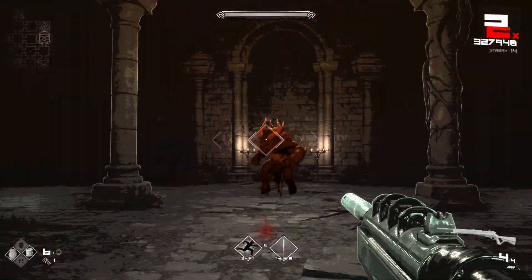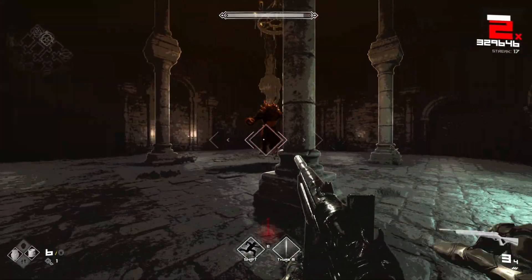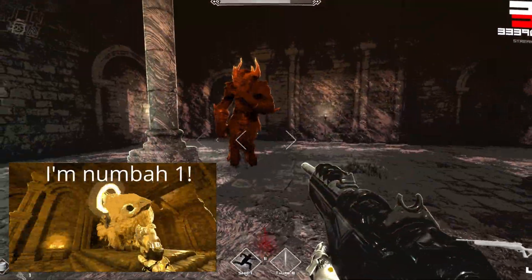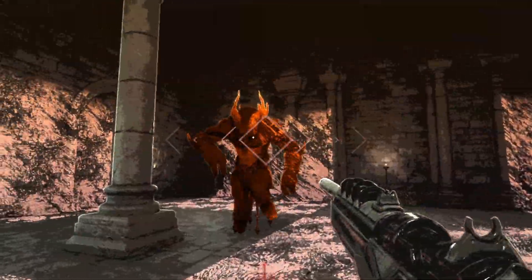Hello and welcome to another BPM Bullets Per Minute boss guide. Today we're going to be talking about Fafnir, the second best dancer in the game. My name is Schwingi, let's get started.